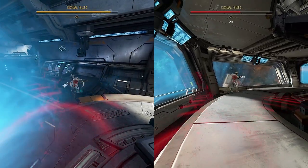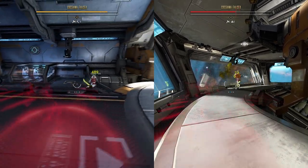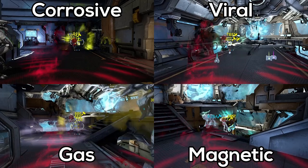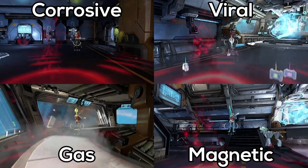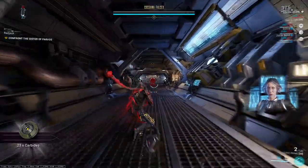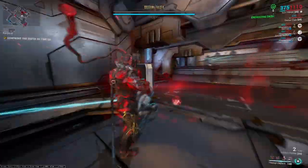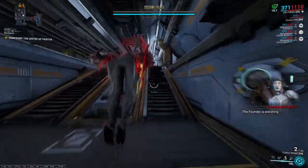I first tested to see if stripping the armour made a difference, and yes, you do more damage when you strip their armour. Next, I wanted to see if elements made a difference. Against shields, the difference is negligible. Against armour, corrosive does more damage, but once you strip the armour, the difference between elements is pretty much non-existent. With this being the case, I thought I was ready to start testing different weapons, until I found a reddit post which I will leave in the description.